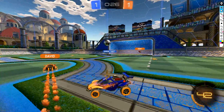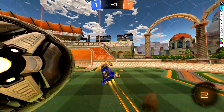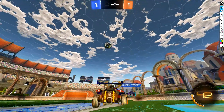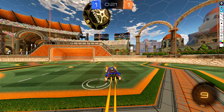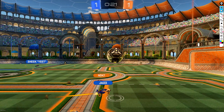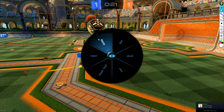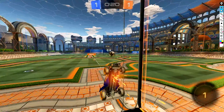He just misses — teammate gets a 50. He should have scored that 100%; I don't know if he tried to pass it or just missed it. He sees his teammate going left but doesn't really take a peek. His teammate's going for boost so I don't know if he just assumed the teammate was going to be mid. But I had to pre-jump to save and he had a free goal pretty much.